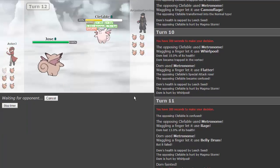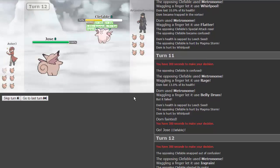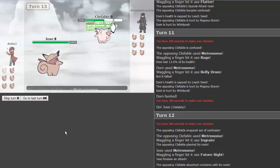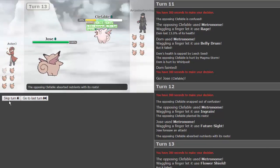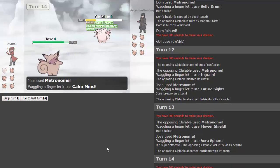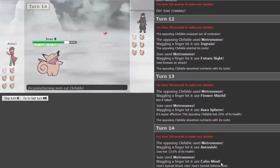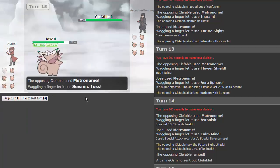Jose comes in. He snaps out of confusion, gets metronome, and gets ingrain — oh no. We need to hit it hard. He's going to be getting health back like leftovers. We need to hit this thing as soon as possible. Come on — wait, he's normal type! Aura sphere — it's true, perfect! Jose would notice that, not me. We use call mine. Then future sight hits — yes! That's the animation for future sight, the screen goes completely white, and it knocks out his Clefable. Beautiful!